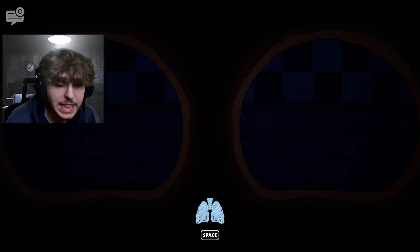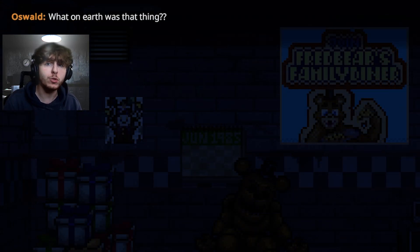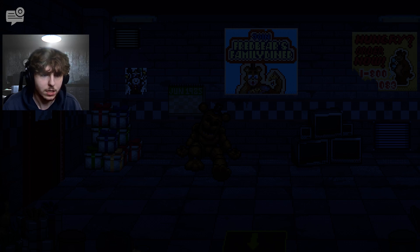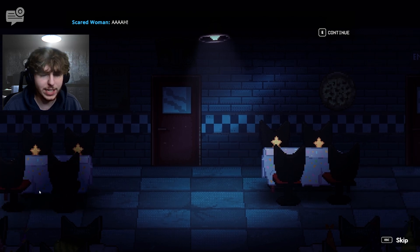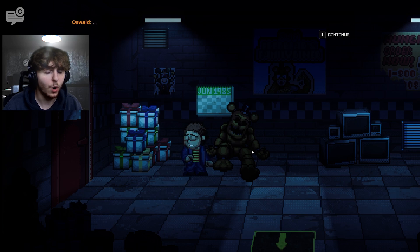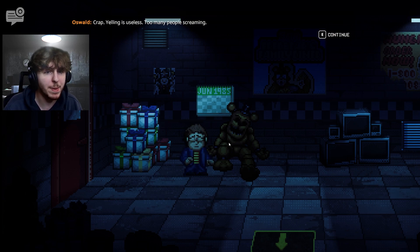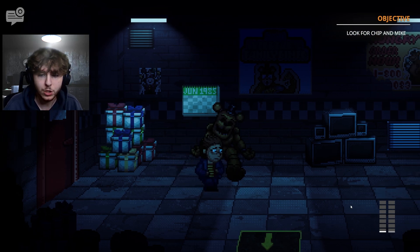They didn't find us. Then the power cuts. A breathing mechanic activates with Space, A, and D. Something terrifying is in the room — the host isn't sure if it's someone in a suit or a living animatronic. Oz was probably not supposed to be back there. Then screaming erupts — a woman running with her kid, crowds panicking. The host thinks this is where the incident occurred.